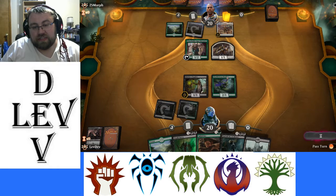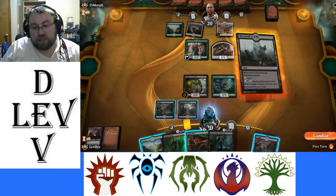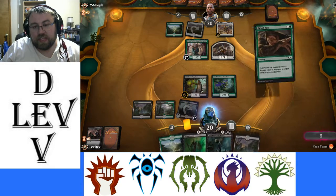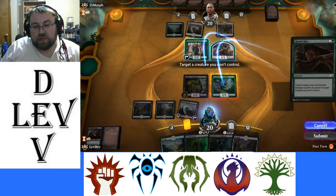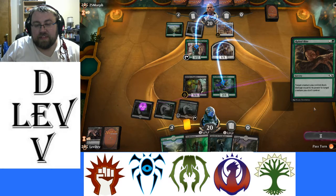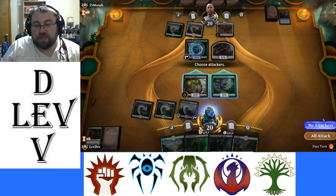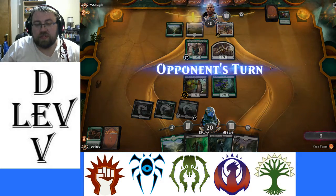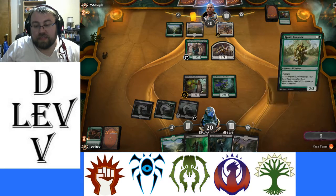We'll put this in as a tap since the only thing we're doing now is Ravenous Chupacabra. Target a creature you control, target a creature you don't control. There's a chance he has Blossoming Defense, but let's just fish it out of his hand if he has it. Yep — should presume they always have it, but we're still good.